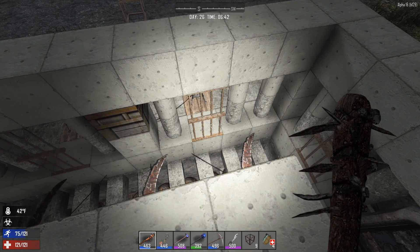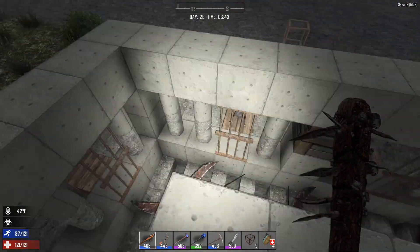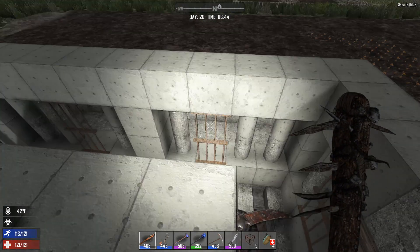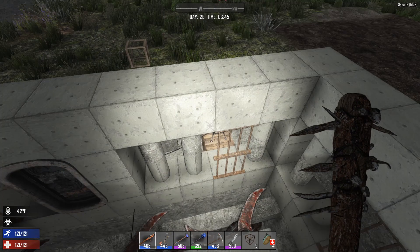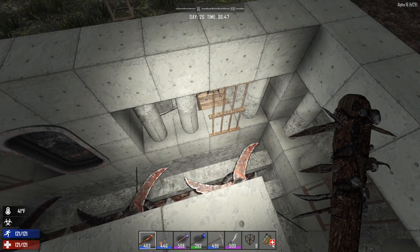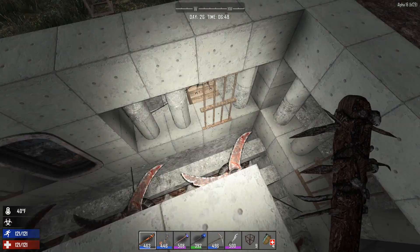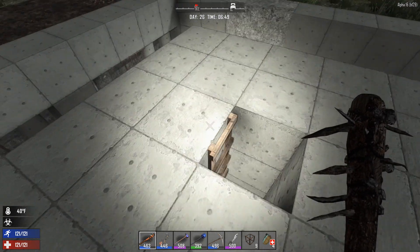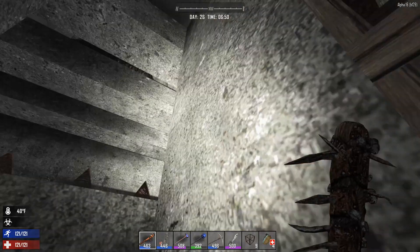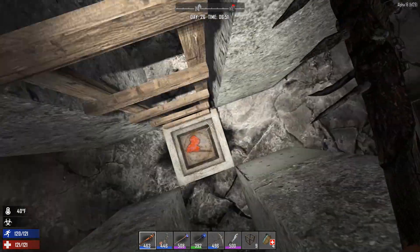I'm also debating whether the shotgun turrets can fire through the iron bars — I would assume so. I was debating exact placement: whether they'd go on the outside edges or more inside edges, and alternating it a bit. I also don't know if having them back there will let them traverse enough or not. If not, I'll move them forward one block and hang the iron bars off to protect the turrets from fire. That's the goal and the plan.